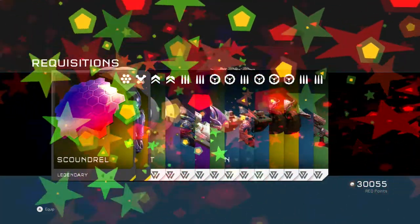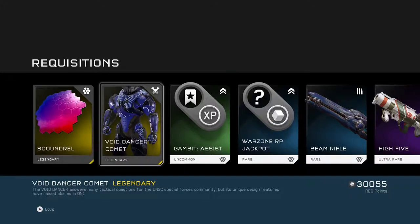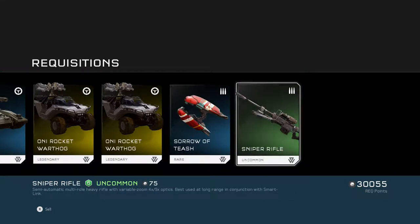We're on to our seventeenth gold pack. Scoundrel — Wiser. That looks pretty cool if you're the purple and red lover. And Dancer Comet looks like all the other armor in this game.